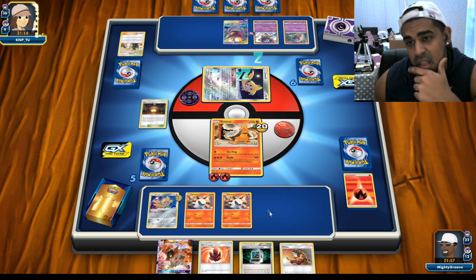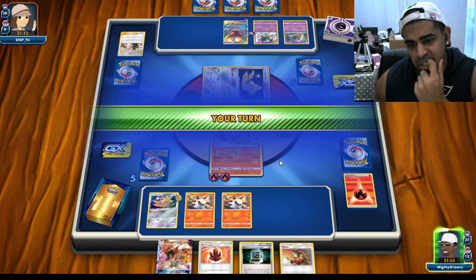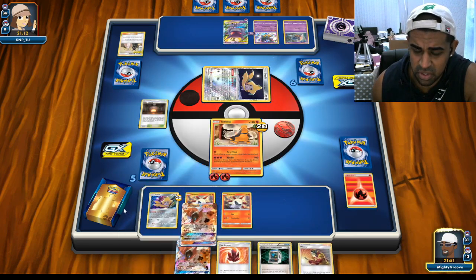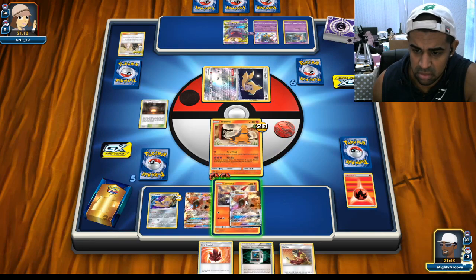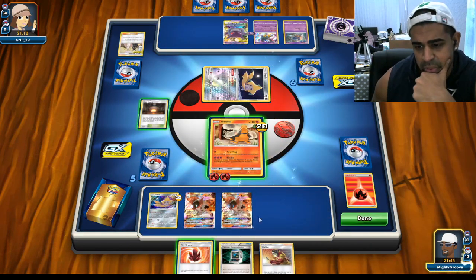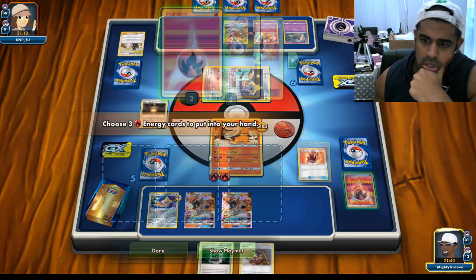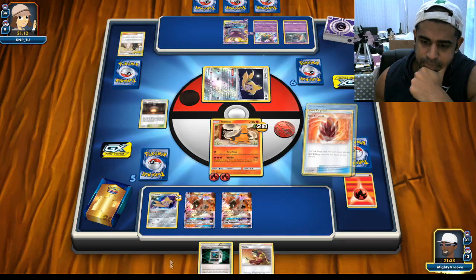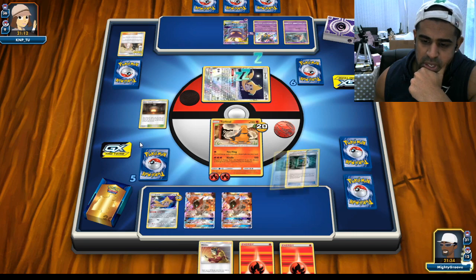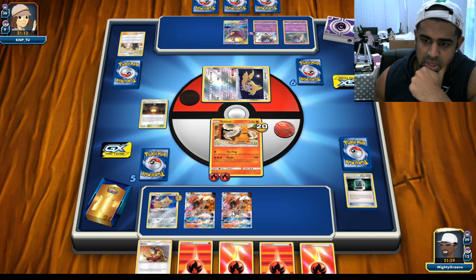He attaches there - that makes me think. You've got two prizes up. We got Volcarona off the top - that's amazing! Two energies and discard, so I think what we do is take these back and then half away the communication. Two more - we attach one to active. He's not going to kill us next anyway, so we attach one to active.